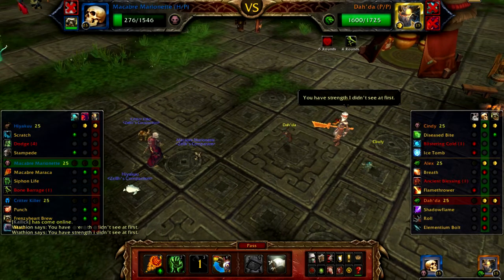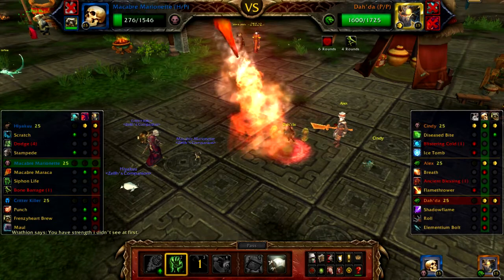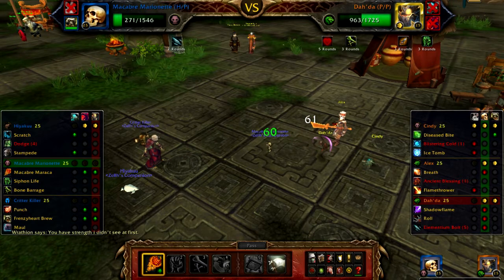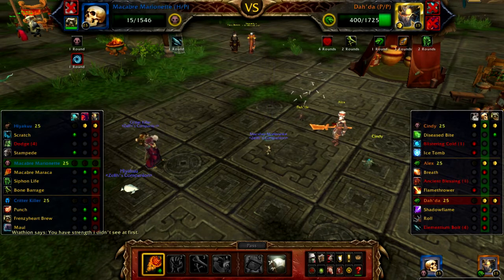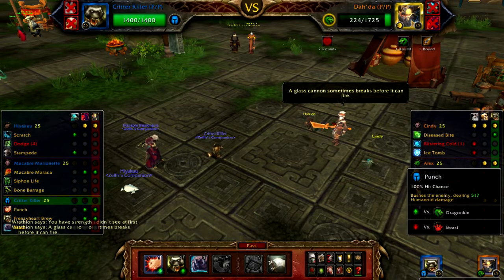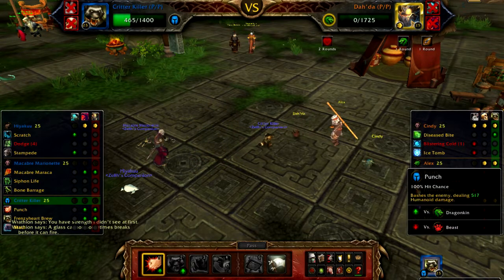Little Deathwing — he sets up Elementium Bolt first. I could set up Siphon Life — yeah, let's do that. I still have my round of immunity once I die to do stuff. Now I'm just going to keep hitting with Macrobate Marionette until I'm dead. I survived? That's crazy — this dude's going to take the Bolt. Missed — this is ridiculous, I've never been this lucky against little Deathwing. I'm going to be stunned during my round of immunity but I still have my dots rolling on him. All I need to do is make sure this dude doesn't get one-shot and I'm golden. 100% hit chance — I was safe.